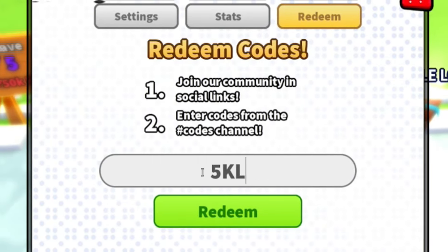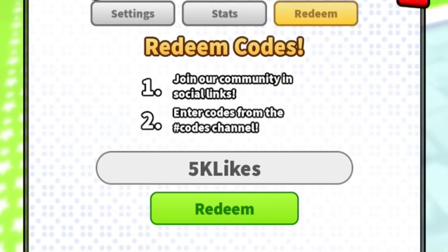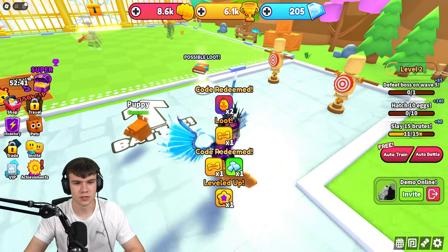After that, try the code '5k likes' — this could be working since the game has just recently hit that milestone, though it might not be active just yet. Another code that might be working is '10k likes' as well. I recommend trying that one out too.